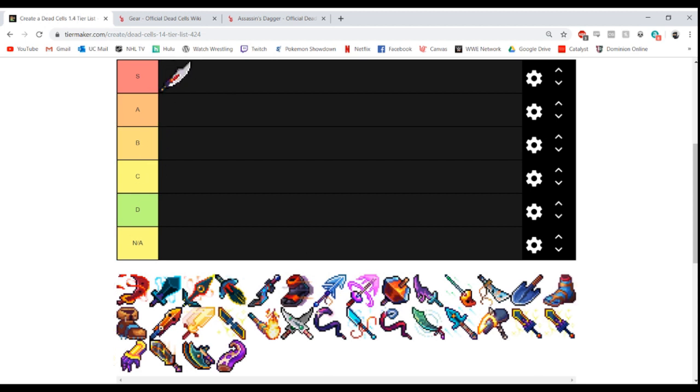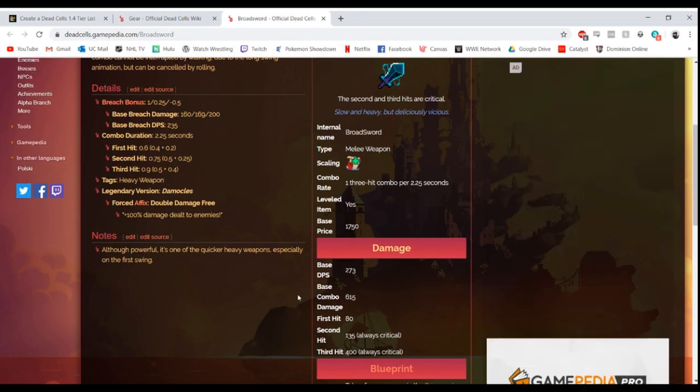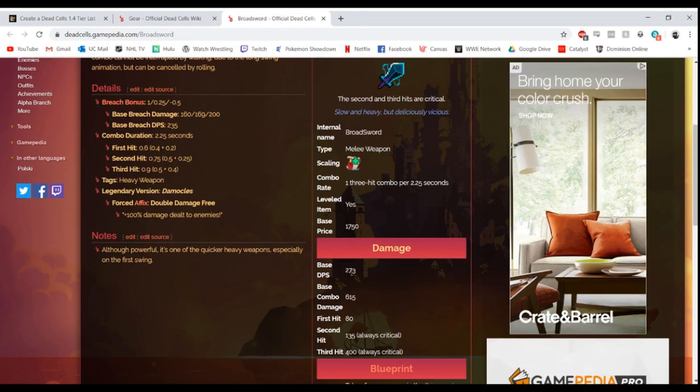So right off the bat we're going to keep Assassin's Dagger in S tier. Next is the Broadsword, which saw a change in 1.1 where it went from pretty slow and unusable to pretty fast for an intentionally slow survival melee weapon. It's extremely powerful on the first hit — the base DPS is 273 but that's one strike. The combo has a strike to the side, a strike upwards, then a strike downwards.